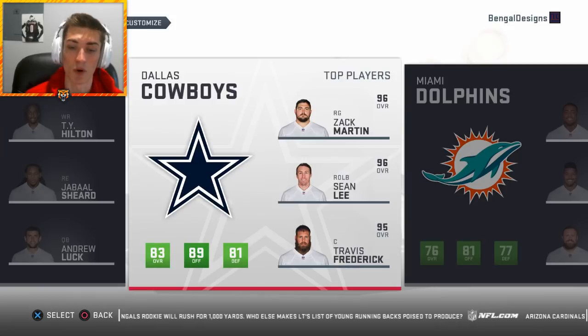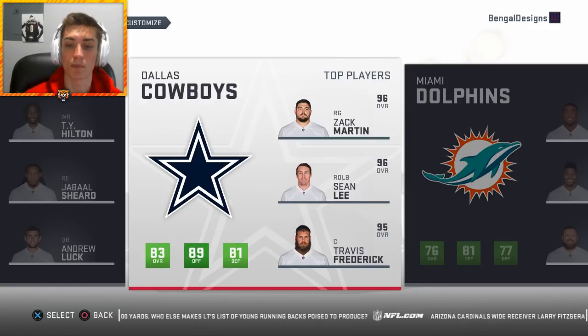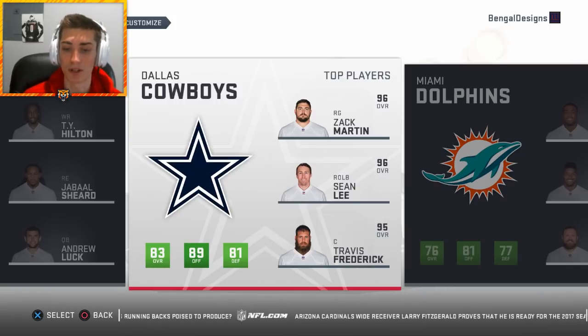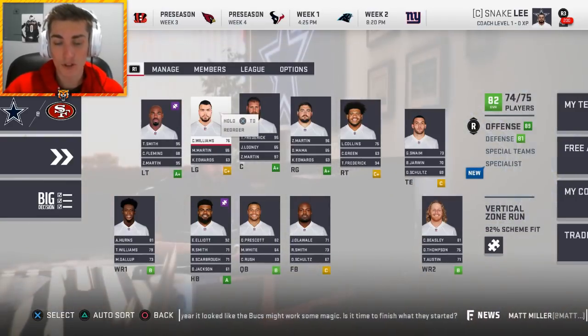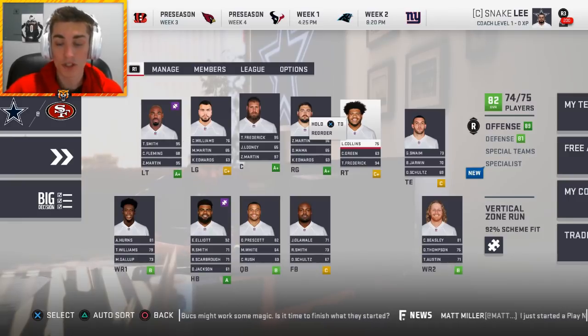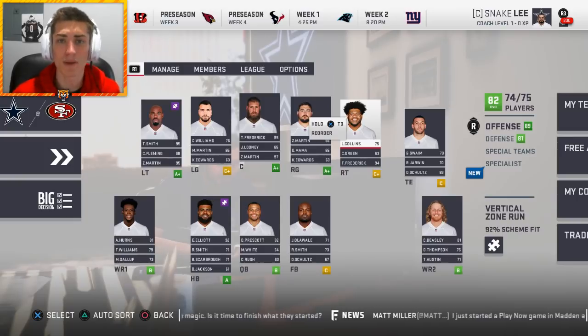With three players arguably the best at their position across the offensive line, it's going to be a pretty solid team overall. Sean Lee is a super high-rated player, although he is getting a little bit older — we might look to move him purely because he's going to regress. If we could hit 2,000 likes that'd be awesome. Please hit that subscribe button, and let's go ahead and break down this roster. We've got a very good offensive line. La'El Collins is a really solid offensive lineman who's been a versatile piece for Dallas.